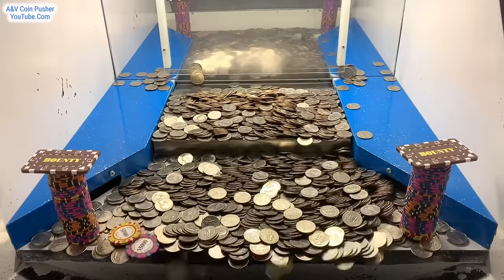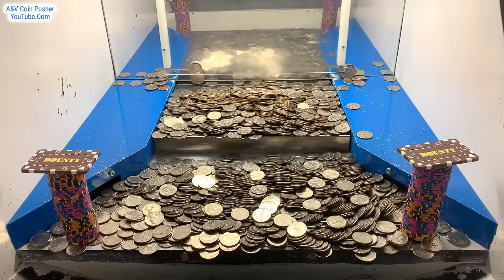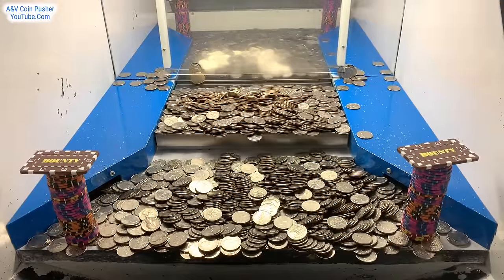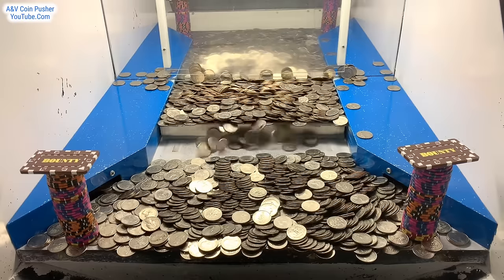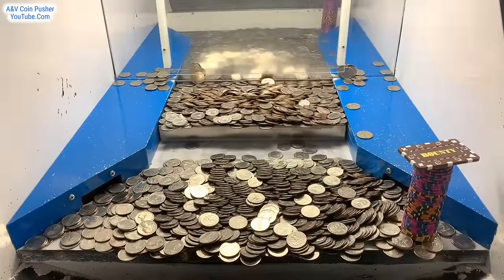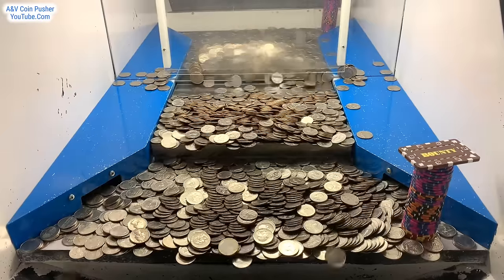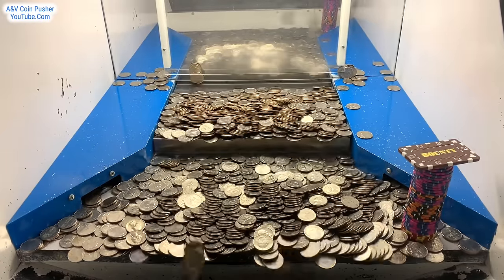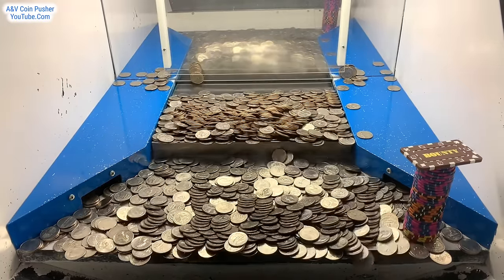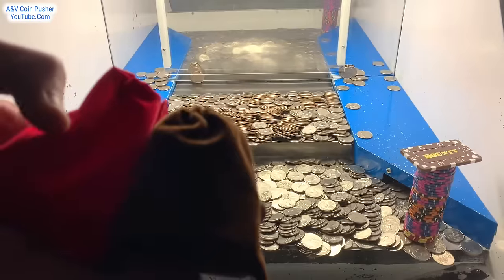Oh wow, both of those towers on the corners just moved forward tremendously — did you see that? That skill stop technique definitely works; it speeds up the gameplay by like a million percent. We only got like maybe 60 quarters left in the bowl. Oh my goodness — nice, we got the tower on the left hand side! That is amazing. We got one of those bounty chips so far, not bad at all. I'm going to go collect some quarters and then try to get that tower on the right hand side.